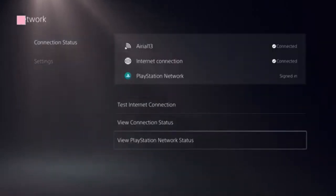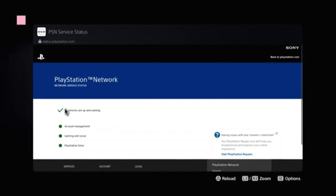Now you need to look at this option: View PlayStation Network status. Click on that. You'll see a green checkbox and a green dot present in front of PlayStation Store.